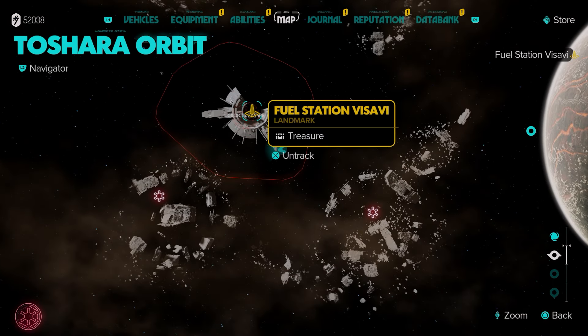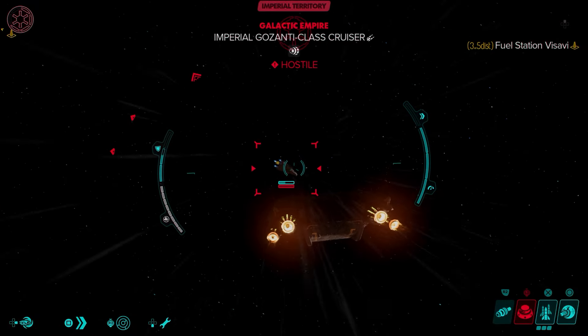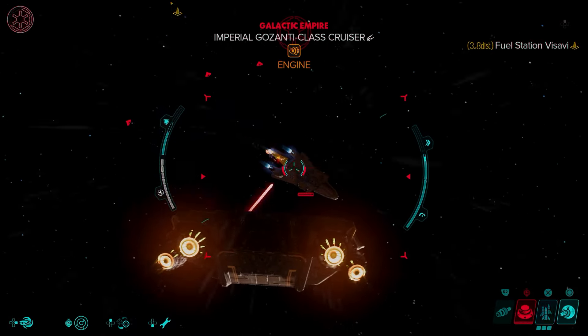Irritate the Empire — after a little while, killing a few ships, you can see my wanted level there. I think that counts as like wanted level four or five. Just come to the area, annoy the space station, shoot a bunch of ships, and they will then send an Imperial Gozanti class cruiser at you.